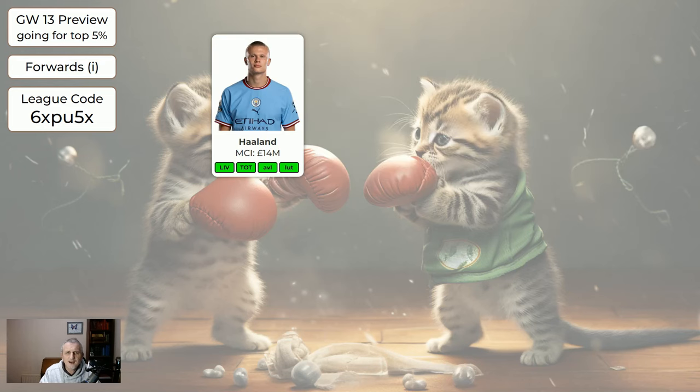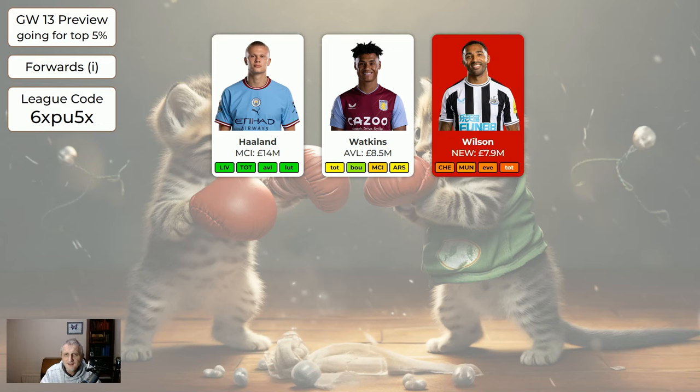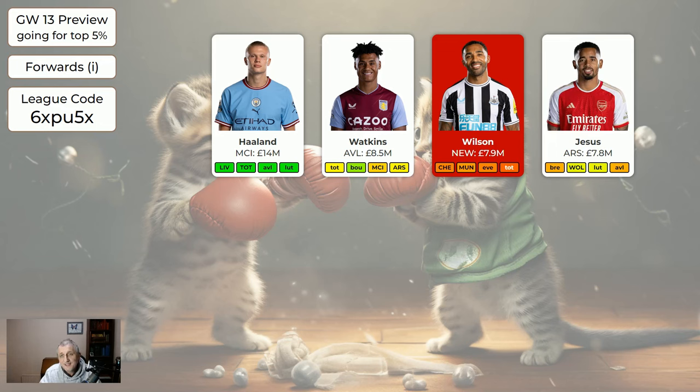For the forwards: Haaland at home to Liverpool — Liverpool vs Man City tend to produce goals. There's a reasonable chance Haaland will be involved, but I haven't made him green because it is Liverpool, who can defend a bit at the moment. Watkins away to Tottenham is okay. Wilson looks like he'll be out for a few weeks — if you've got him, sell him even if it's for a hit. Jesus is no longer flagged and may be playing against Brentford this week, maybe part of the game, maybe all of it. If you've got him and don't have lots of other flagged players, he's worth keeping.